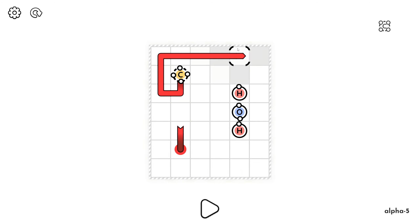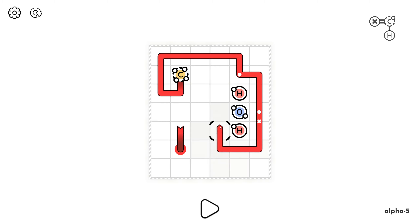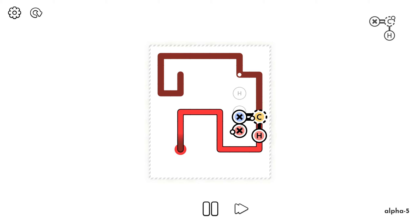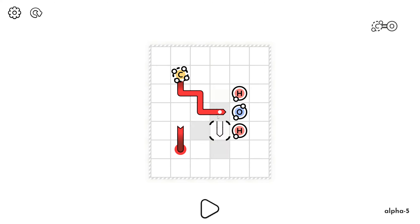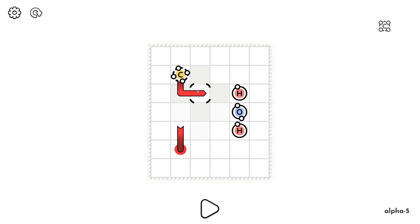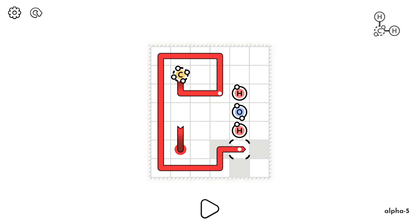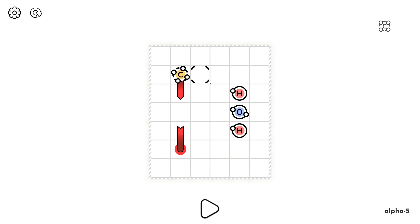How are we going to pick up hydrogen and oxygen on the left? Hydrogen above, oxygen on the right - does this work out? Do we have to do both of the hydrogens first? There's a preview of our molecule in the top right - interesting!